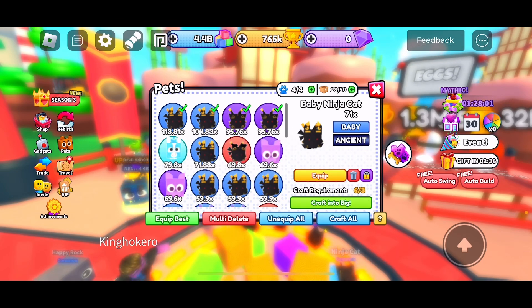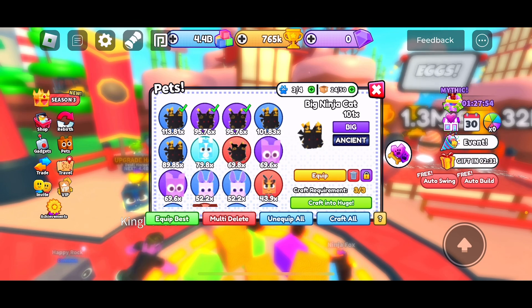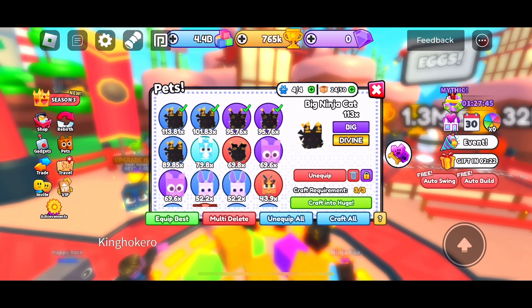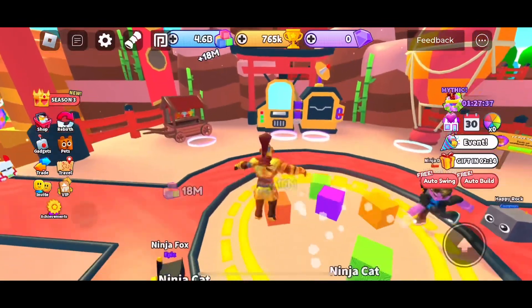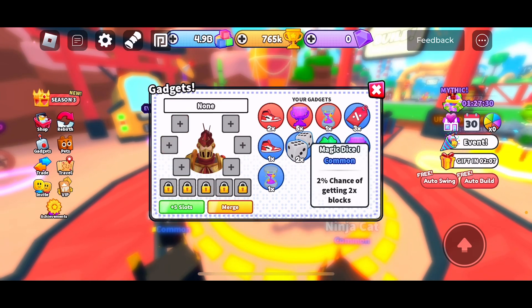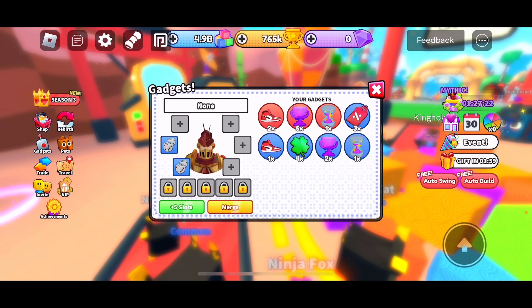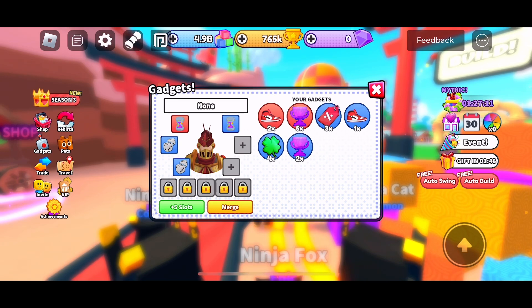I can craft them, and now I'm getting 18 million. Gadgets can actually help you out a little bit. These are magic dice — it's a 2% chance of getting 2x blocks. I equipped both of those. I also got a magic hourglass, which makes you swing your hammer 4% faster, and another one that's 2% faster, so it's a total of 6% faster.